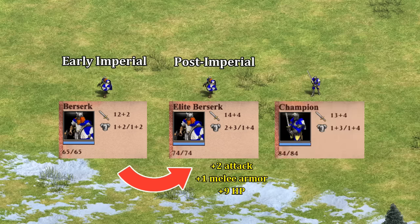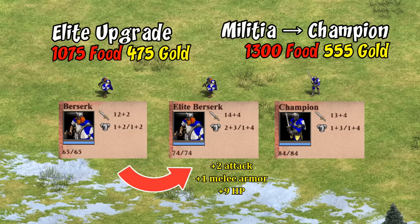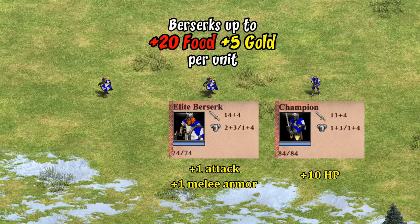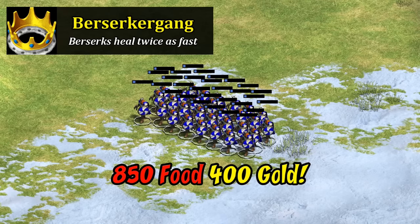Nothing about the elite berserk's combat stats has been changed in the last patch, but here's the improvement over the non-elite version with the champion as a benchmark. Because the non-elite berserk was improved, the elite upgrade is technically now giving you less, so as compensation its cost has been decreased about 15% to 1075 food and 475 gold. At first glance it appears cheaper and much faster than teching into champion, though champion requires four separate upgrades. Side by side, elite berserks have more attack and armor but 10 less HP. Vikings also have their imperial age unique tech berserker gang, which doubles their base healing rate from 20 to 40 HP per minute.